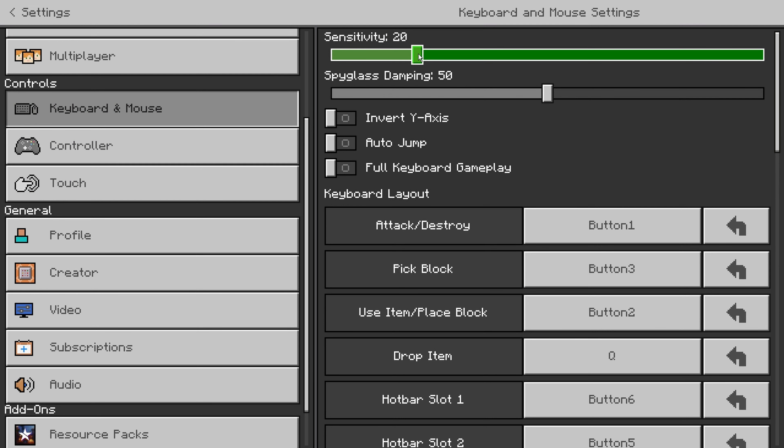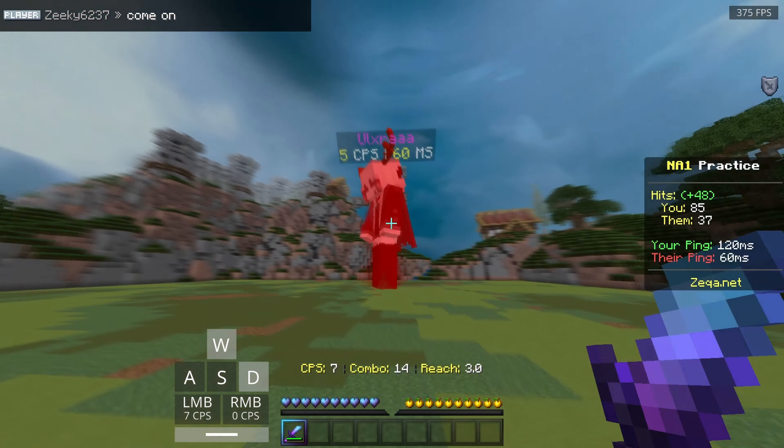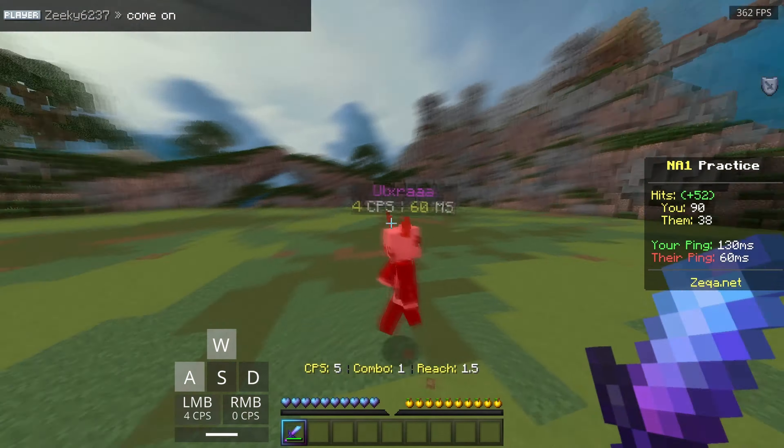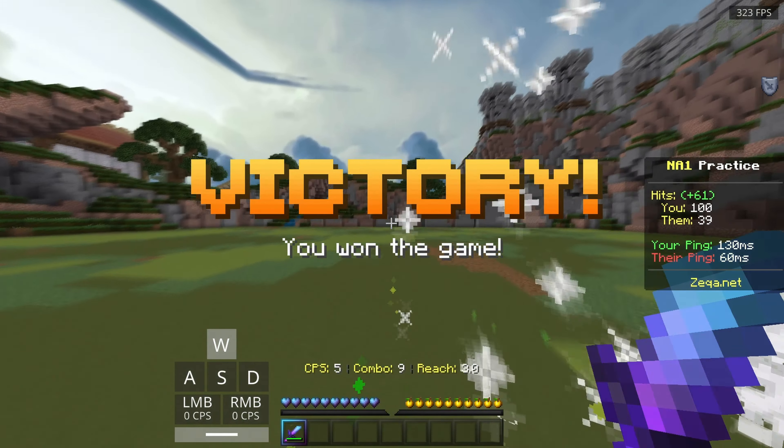To actually combo, you're going to want to do this thing called W tapping. It's not actually that hard and this is how I do it. After every hit, I release my W key. This is called W tapping, and if you time this with your clicks perfectly, you will be straight in the combo. Make sure you're holding down your control key so you can be sprinting as well.